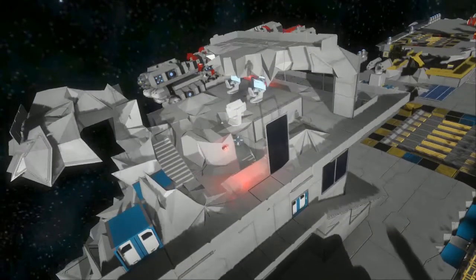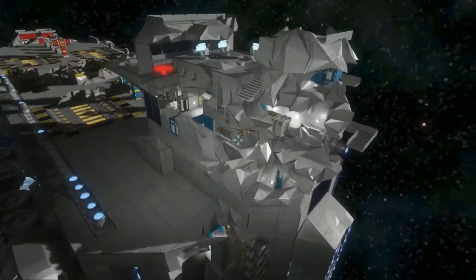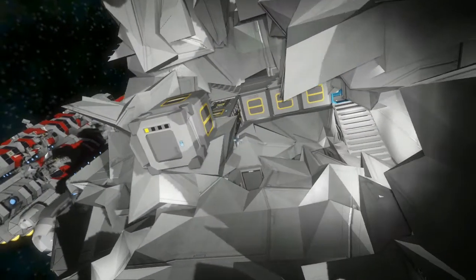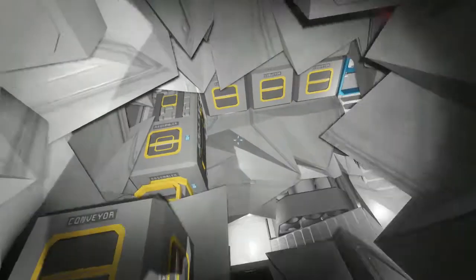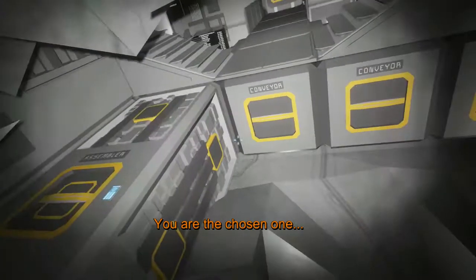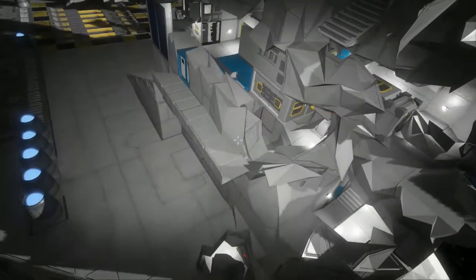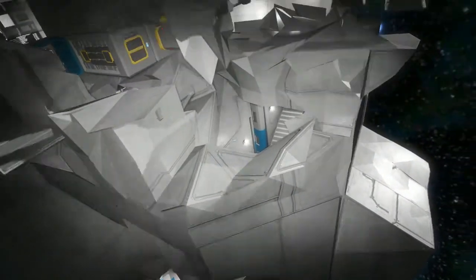Coming up here to the island, the bridge is surprisingly intact, and it appears most of the systems are still functioning. The level where the assemblers were — there are the oxygen generators. One of the assemblers is still alive and kicking. As you can see from these connectors, there used to be at least four of them. Since the damage doesn't seem to stretch down to the first floor, the reactor room may still be intact.